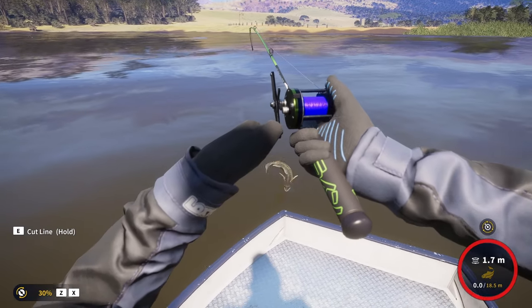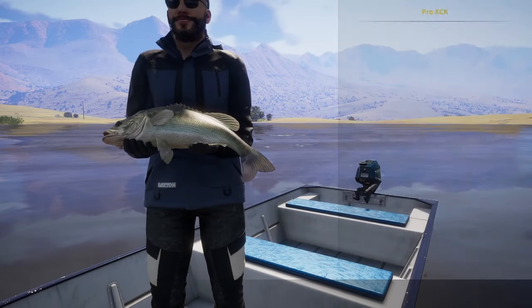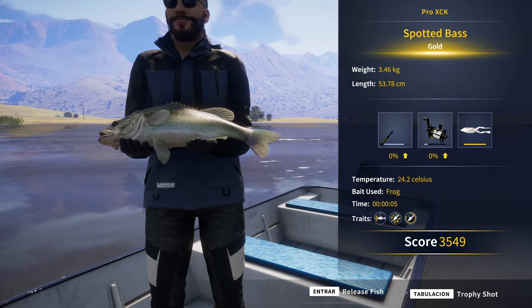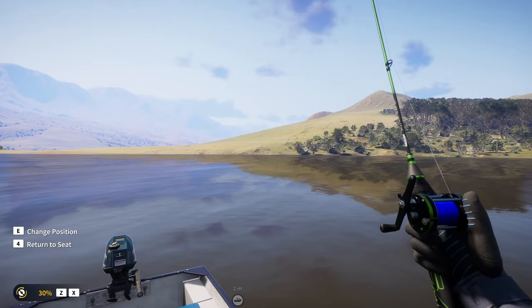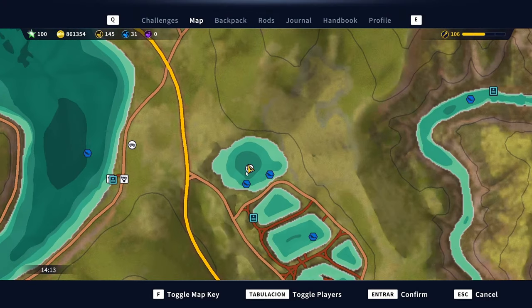This one looks nice — maybe huge. 3.46 kilos, another gold. Now we're using a number 7 frog near the center of the lake. The only reason you may want to push a john boat down to this lake is simply to be able to reach this area, which can definitely be a nice spot for these guys.